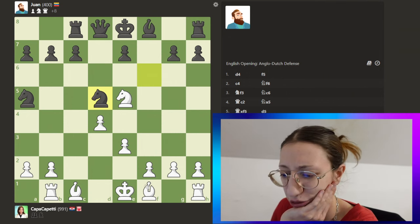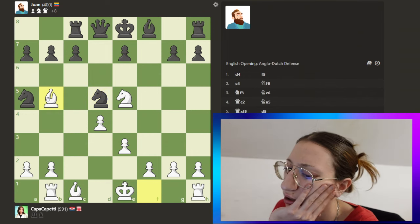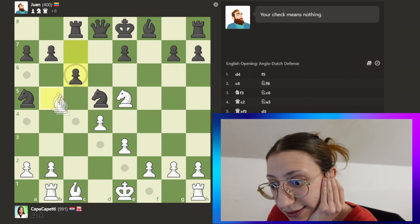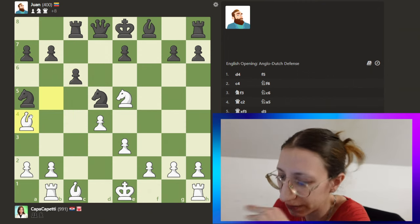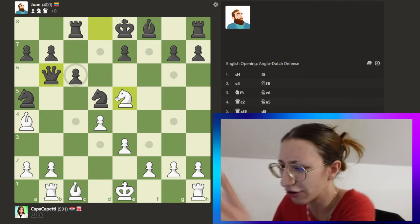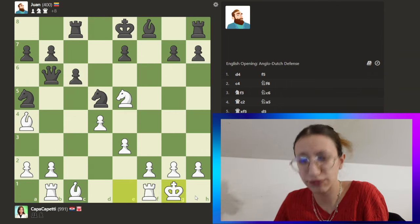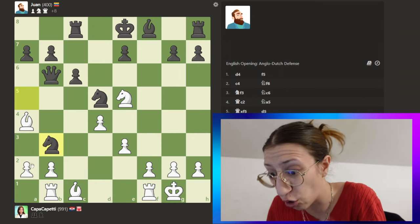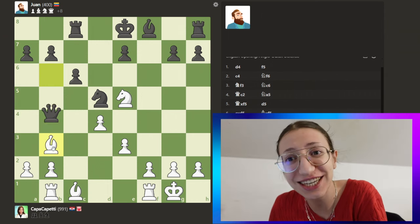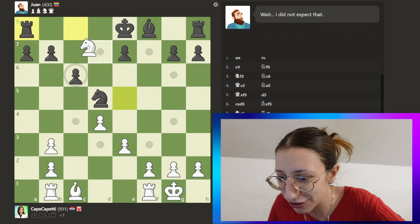We go here — I hope I can checkmate him. He can do that though. We go back and keep the pressure. How did I just miss the queen?! He's going to give her back though. Let's just castle because we don't want any issues against Juan. We take this because it's free — he's generous! Let's go! Juan please be fast because I want to beat you quickly.